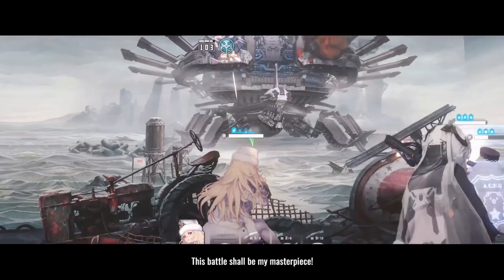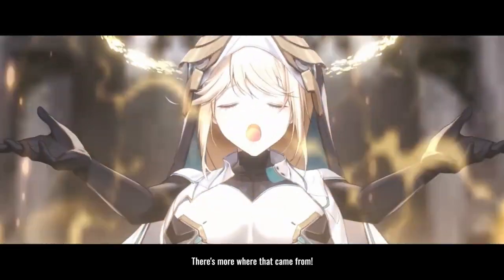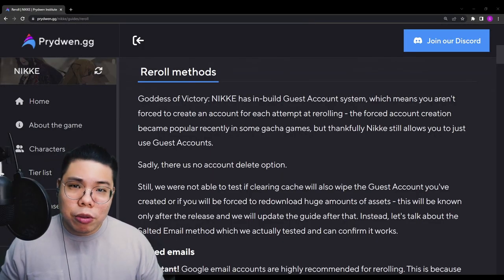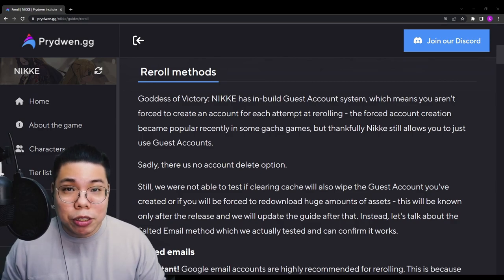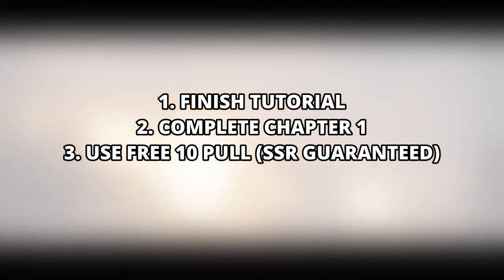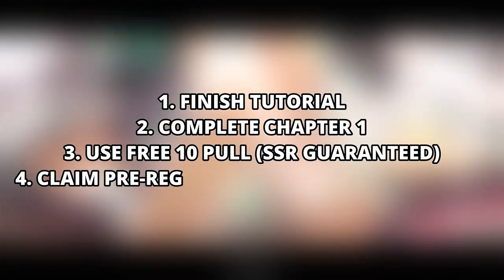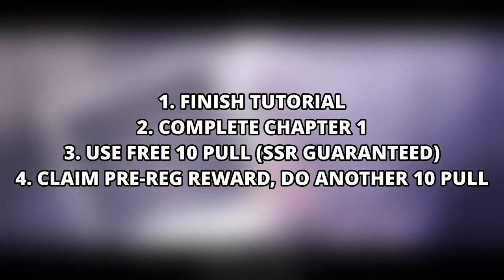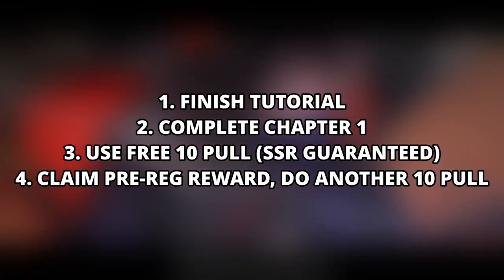Now let's talk about how far you need to play the game to get your free pulls. The process takes about 10 minutes or so, though it depends on what happens at launch. What you need to do is start your game, go through the tutorial, complete Chapter 0 and Chapter 1, and at the end of Chapter 1 you'll be given a free 10-pull that guarantees you one SSR. After that, you can claim another 3,000 gems from the free pre-registration reward to do another 10-pull.